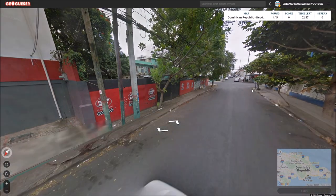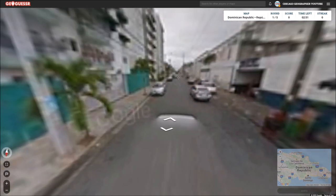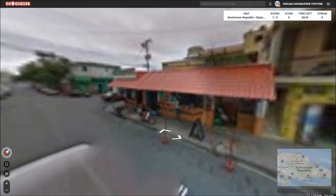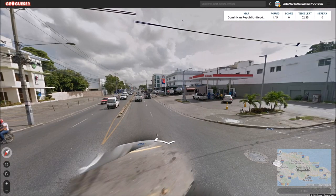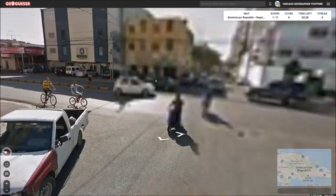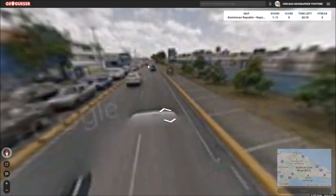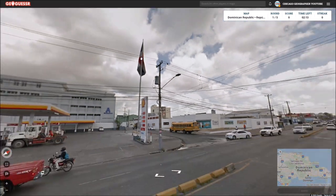Alright, so here we are in a city as expected. Now the question becomes which one. I believe Santiago de los Caballeros is more mountainous and Santo Domingo is more flat because it's near the coast. So I would say we're probably in Santo Domingo on this one. I'm just going to see if I can find any clues pointing us to a specific city. Here's the DR flag blowing in the wind — quite awesome.